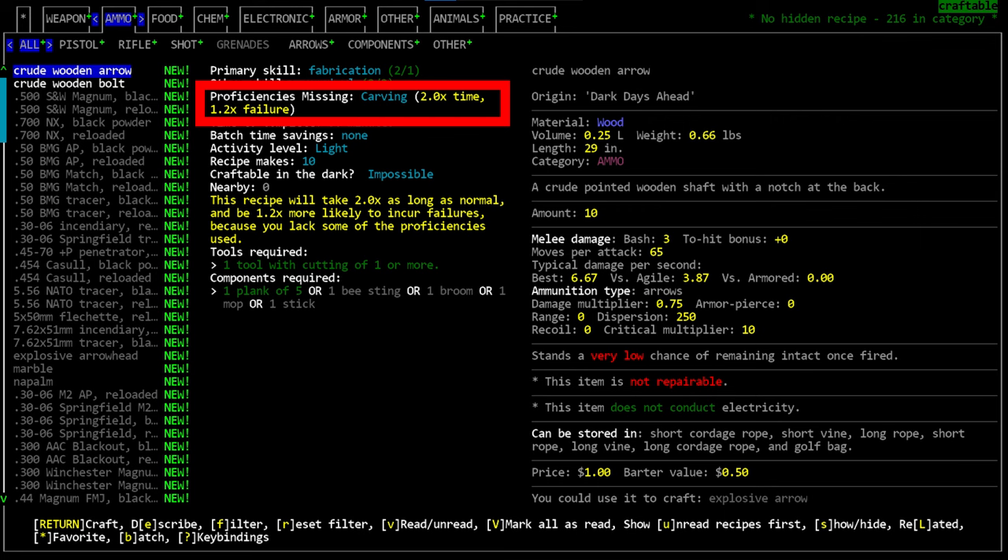You will still gain progress toward learning a proficiency even if your skill level exceeds what is required for the recipe. In general, you will do much better crafting an item that you have the skills for. If your skill level is lower than required, you're much more likely to fail and lose materials, making the overall craft take much longer — and if you don't have replacement materials, you may not be able to finish at all.